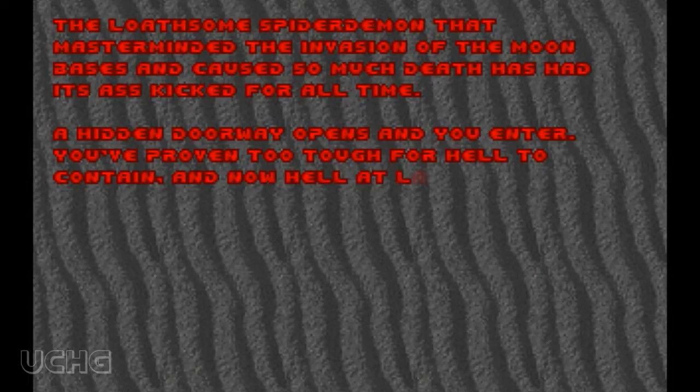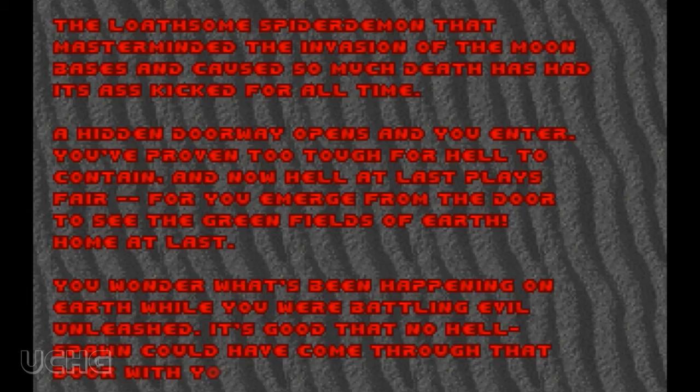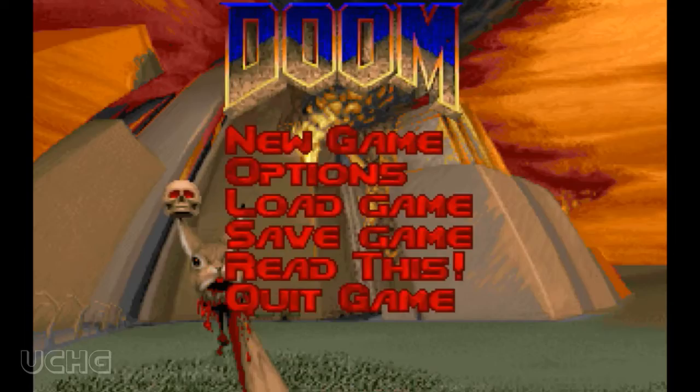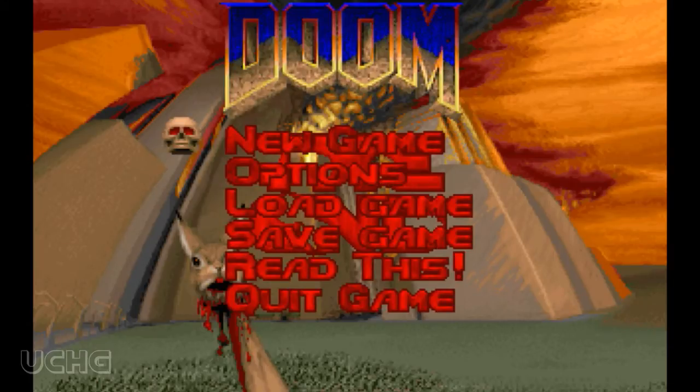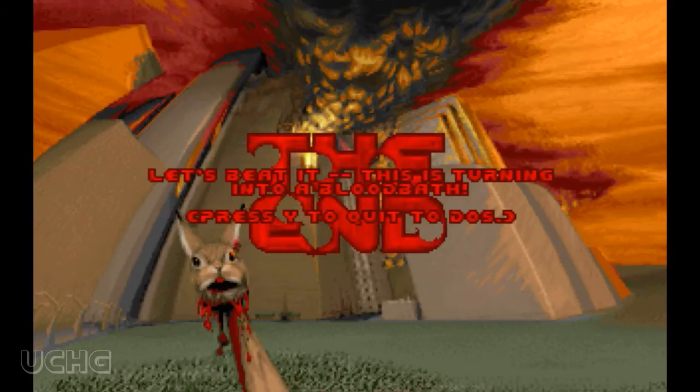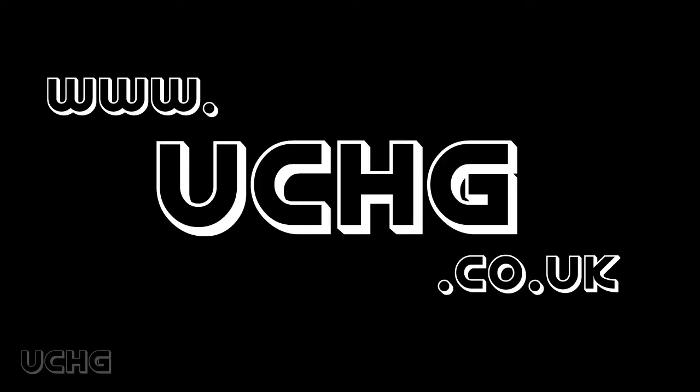The loathsome spider. A hidden doorway opens and you enter. You've proven you're too tough for hell to contain — it's good that no hellborn could have come through that door with you. That's it. The end. You can always play on higher difficulty, but let's face it, why would you want to? The end.